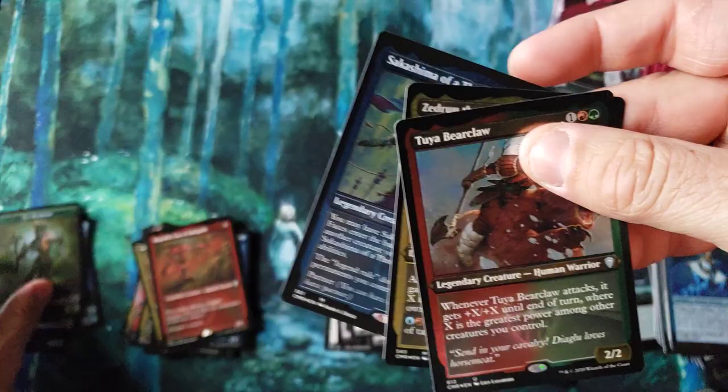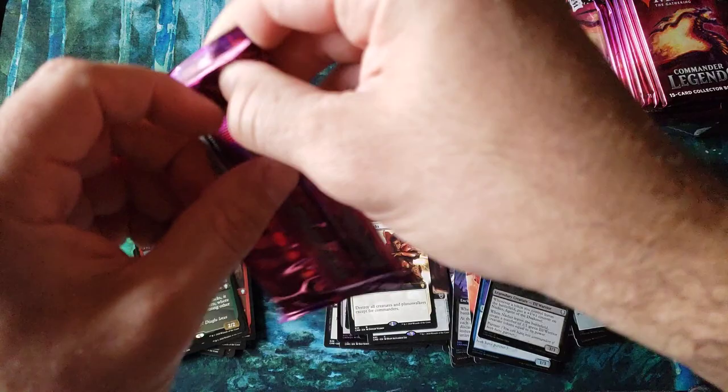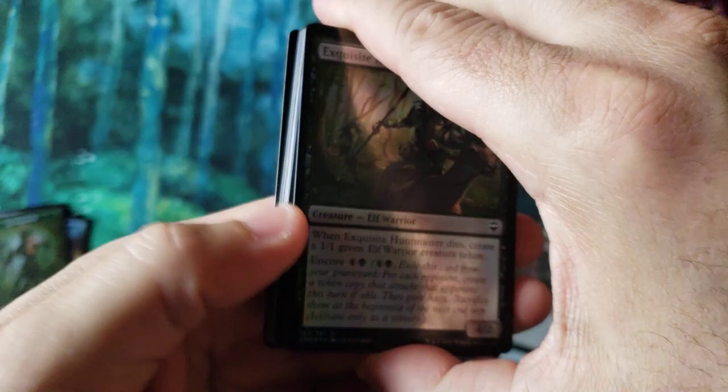Wow, we actually got a double one. Sakashima of a Thousand Faces. Cards like this — I looked online and I was like, wait a minute, these things are like 20 bucks a pop? Holy cow! That's more than the entire cost of the pack!